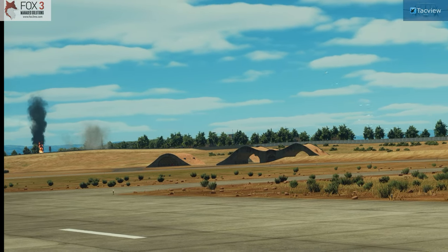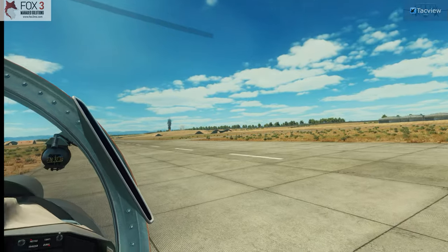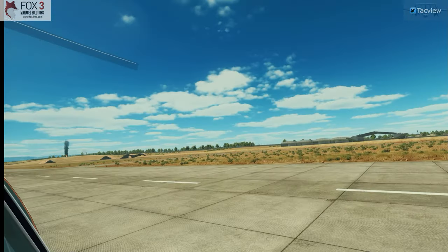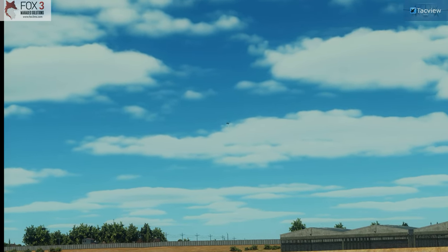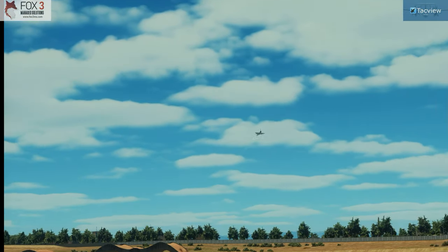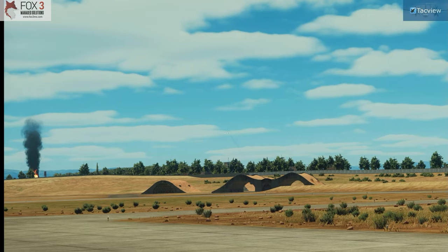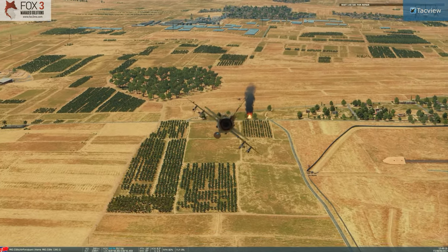Holding my breath as he goes low — did he hit the ground? He's alright folks! That Apache is not feeling too good. I'm thinking the Apache must be done right? Just as the MiG-21 pulls away, I'm hearing a noise from my 6 o'clock — is there an airstrike on the base? No! There's a Mirage 2000 also on the red side that goes in for a pass and strafes the Apache. Let's go to cinematic view and watch this from the MiG-21's perspective.